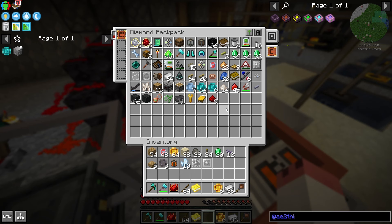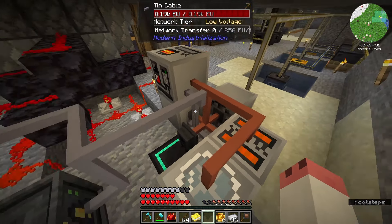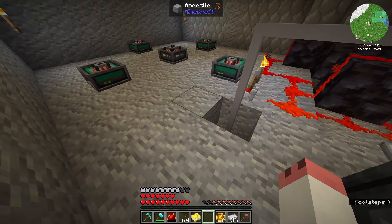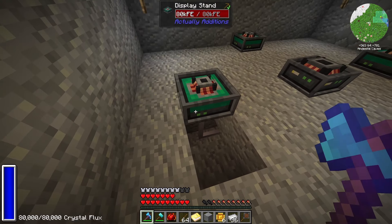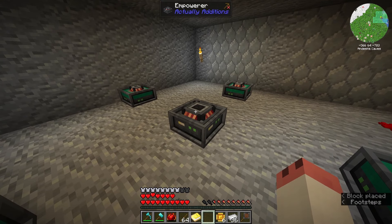I've not needed to replace or upgrade it — I typically only use one machine at a time. One turbine, as long as you're not going crazy, will get you there. The power just runs up underneath, and you will need to provide power to the display stands; however, you don't need any power going to the Empowerer itself.